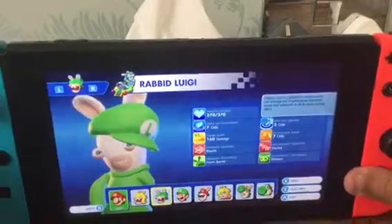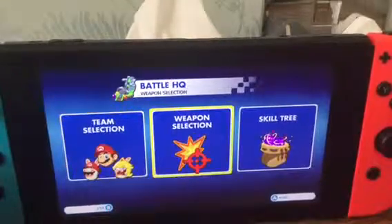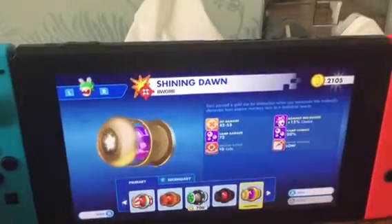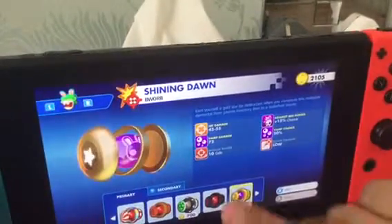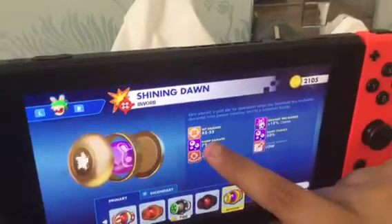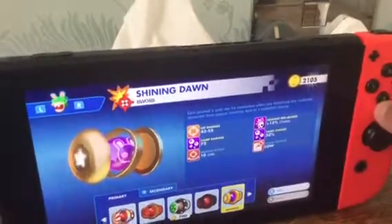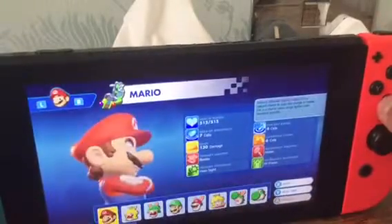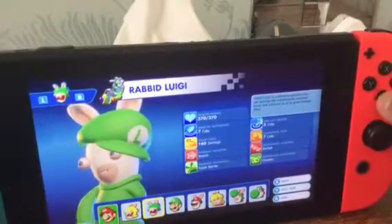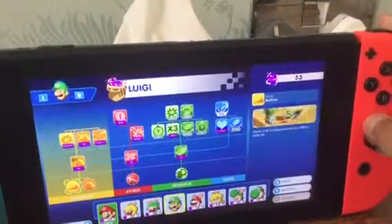Next up is Rabbid Luigi. If we go to the weapon selection — let's start with the secondary weapon. You'll notice the ram does vamp damage, which is vampire damage: 72, which can take enemies' health points away. I've also upgraded everything for Rabbid Luigi.